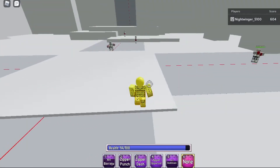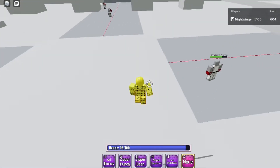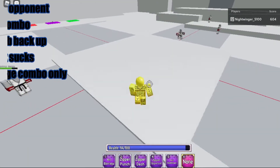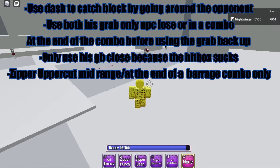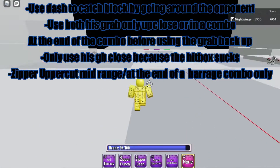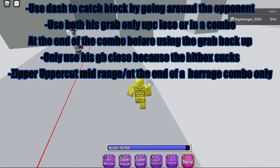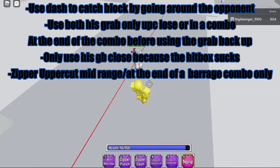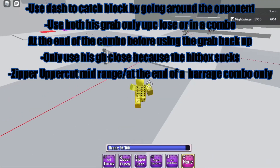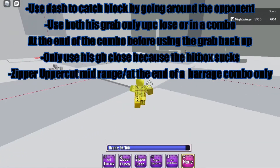That's about it for his combos — he really isn't that combo-heavy, just really high damage. You've got to know how to play and punish your opponent heavily; that's what he thrives on. Tips: use Zipper Dash to go through or catch blocks. Use Zipper Punch very close range only — maybe dash to fake an M1 then Zipper Punch immediately. While in an M1 combo, back up before doing Re Beatdown so it connects. Both Zipper Uppercut and Zipper Punch put you in end lag, so be careful.